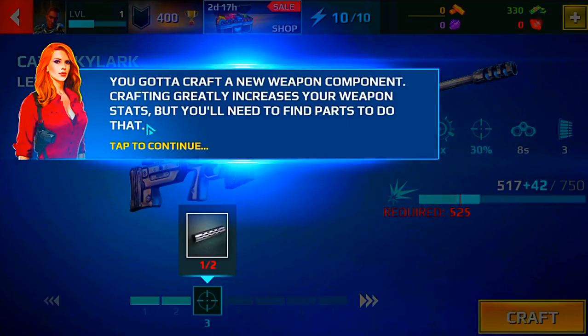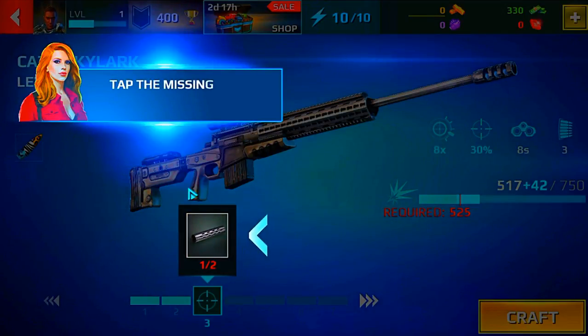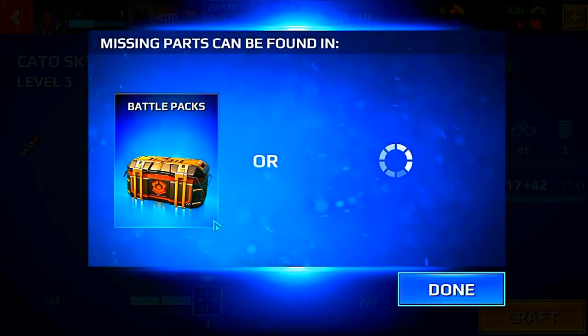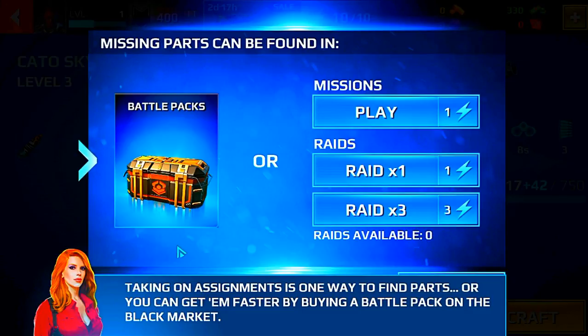You've got to craft a new weapon component. Crafting greatly increases your weapon stats, but you'll need to find parts to do that. Tap the missing part. Taking on assignments is one way to find parts, or you can get them faster by buying a battle pack on the black market.